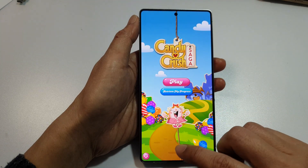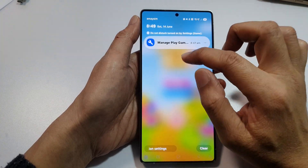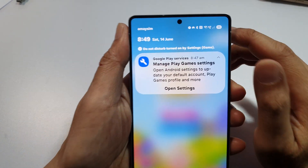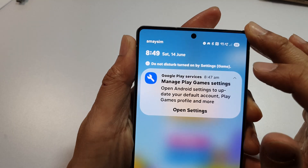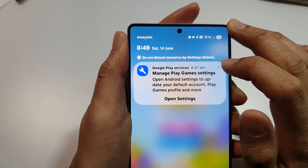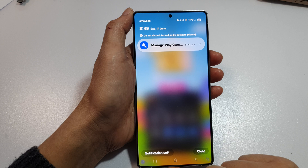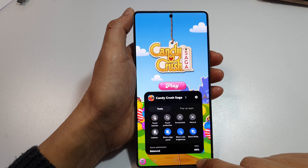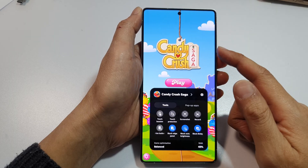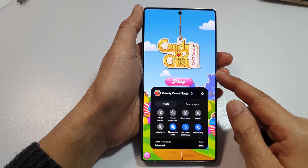Then tap on the back key. And once it is turned on, you can see if you go to your notifications, it says Do Not Disturb turned on by Settings: Game. So while playing games, Do Not Disturb will be turned on. And that's one way we can use Modes and Routines to prevent pop-up notifications while playing a game.